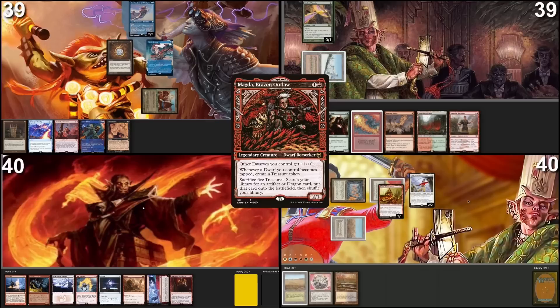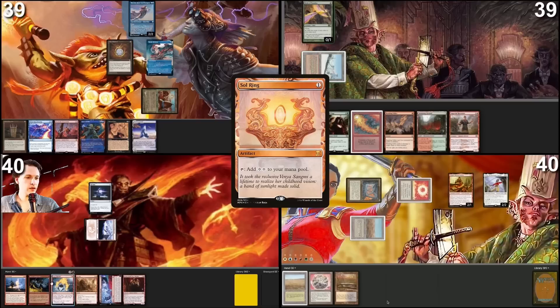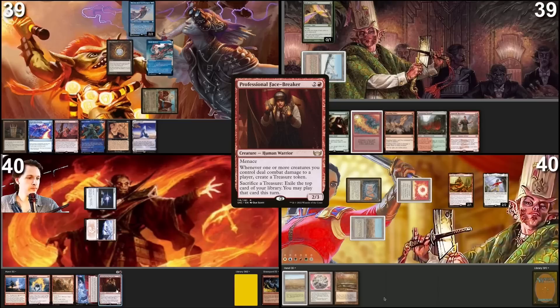I thought Pontus had a good turn. I will draw a card for turn. Mountain as land drop. Sol Ring — you can draw. After Sol Ring resolves, I will exile this Simian Spirit Guide for red, tap for two colorless, and I'm going to cast a Professional Phase Breaker. No more fish feeding here. I pass the turn after this.